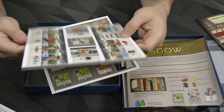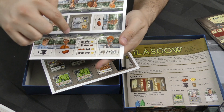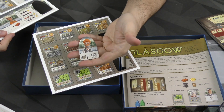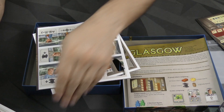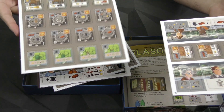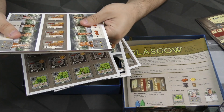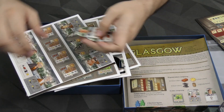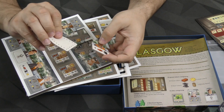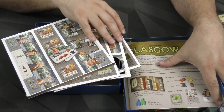Over here we've got some characters that are going to give us resources, I assume. A conversion table for something there. And then a little bit more of both — more tiles, more characters there. Very nice. These are single-sided pieces.